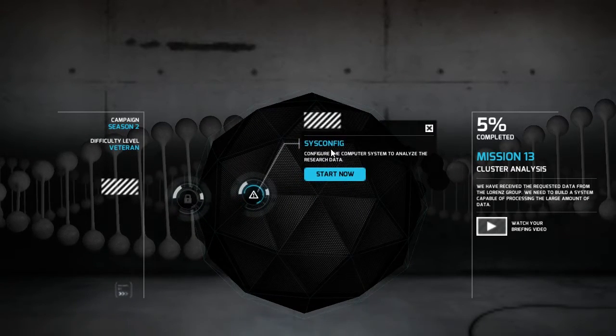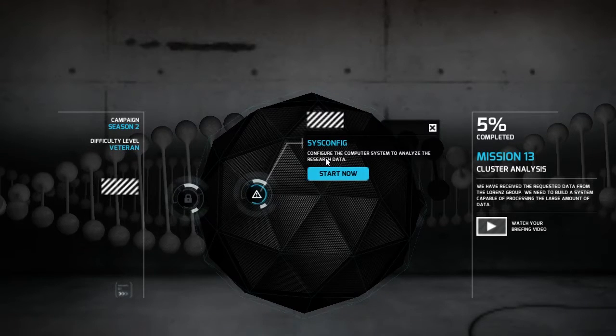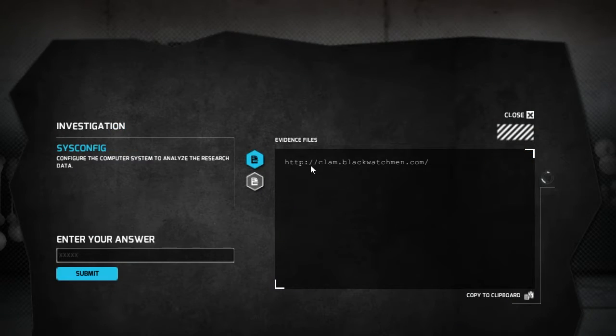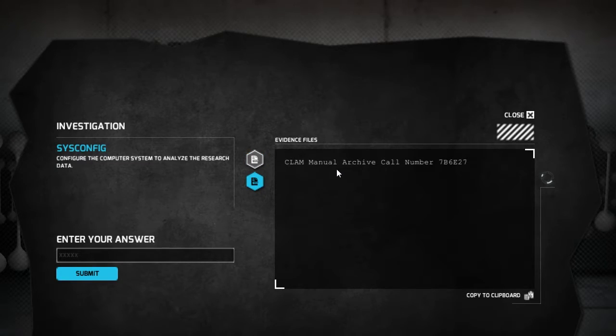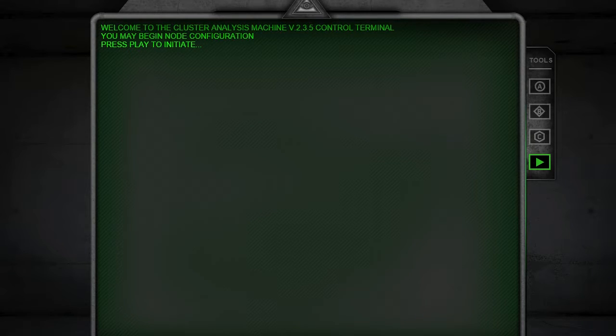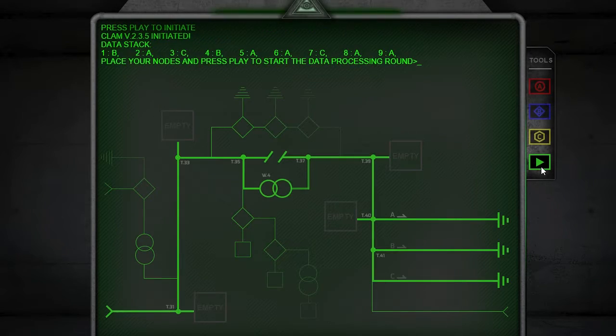Cisco config, sysconfig, systemconfig. I even work in IT. Configure the computer system to analyze the research data. Go ahead and start now, and it gives you a place to go. Website, so we'll copy that bad boy into clipboard. And then over here, the clam manual. The bearded clam manual, archive number 7BAB6. So if you go over to archive.blackwatchman.com, and then you get your Clam, your Cluster Analysis Machine, Clam, adorable. And then this website, clam.blackwatchman.com, brings you to a website where we have to configure and grab some information.